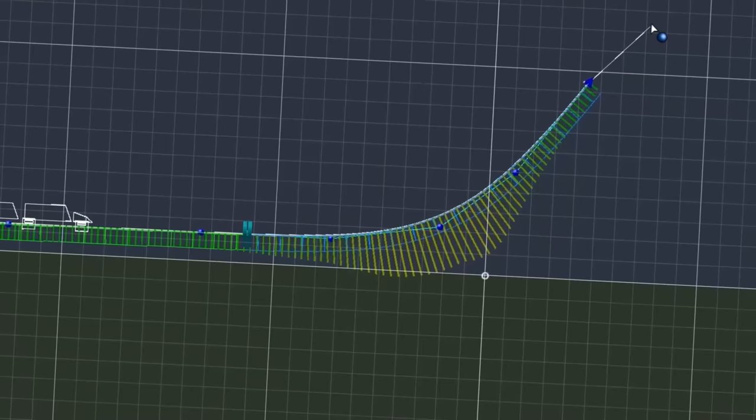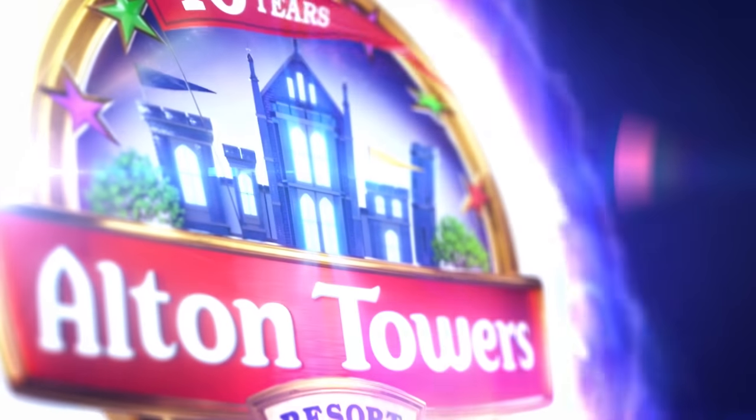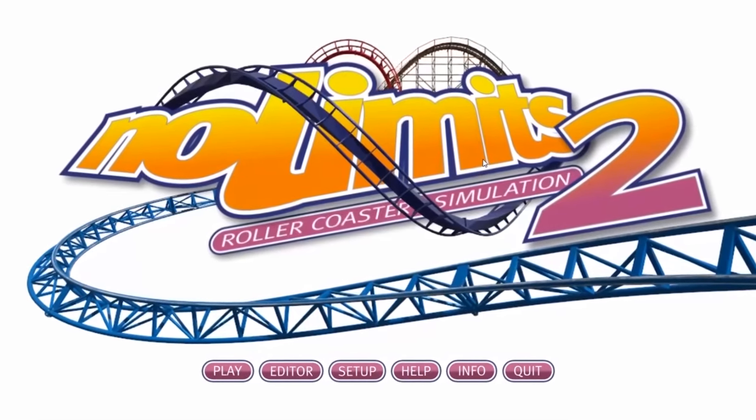So when he told me to practice No Limits 2, I did just that — and it didn't go very well. But I'm here today on my own because I want to try again. Instead of going off my stupid wits and building a coaster randomly, why not base some coasters off real ones in the real world? So I'm going to be trying to recreate Alton Towers rollercoasters in No Limits 2 and see how far I can go. This is going to go horribly wrong, I can already tell.